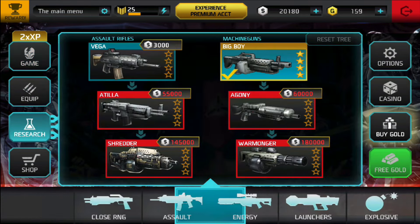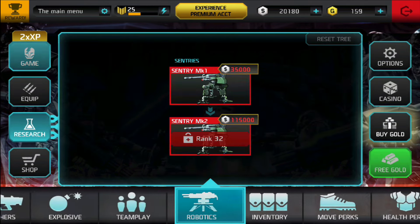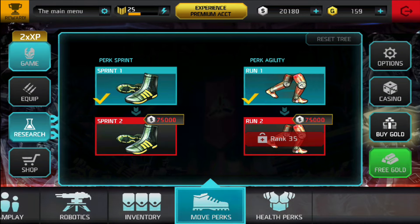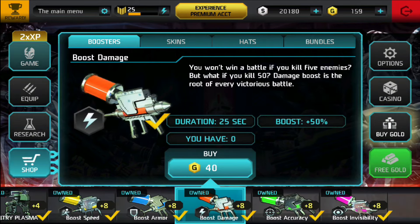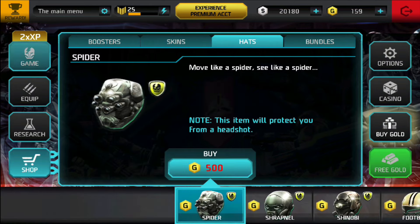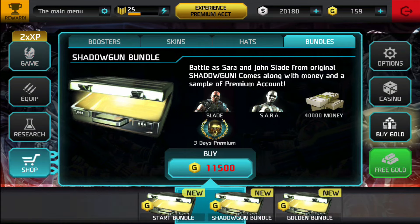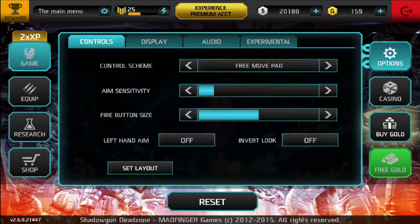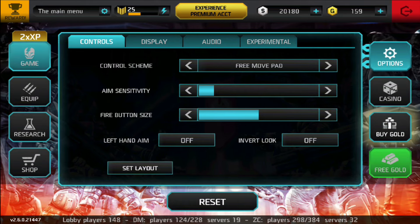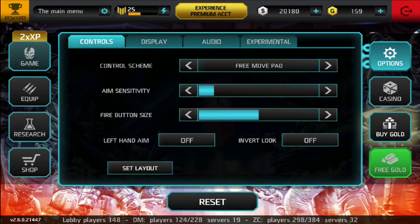The one below the Equipment button is the Research icon — the icon is a conical flask — and this is where you save up your money and gold to purchase weapons, items, perks, weapon upgrades, and all that jazz. Below that is the Shop, which has the icon of a shopping trolley cart. This is where you buy your premium stuff, like boosters that cost gold, skins, hats, and bundles — though bundles can sometimes offer a gold discount.